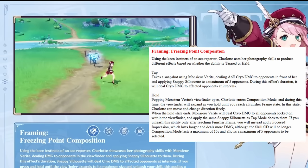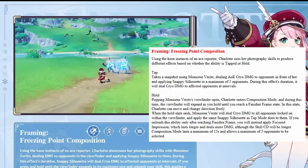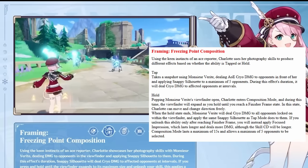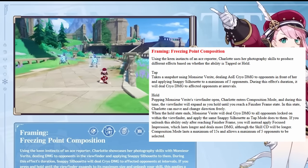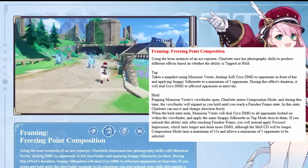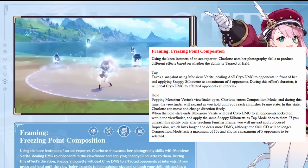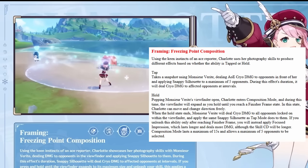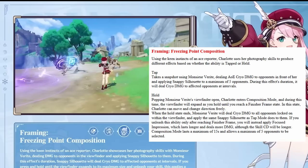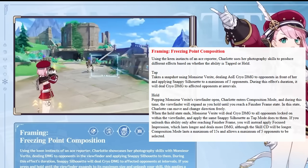The tap version of her skill has a cooldown of 12 seconds and the hold version has 18 seconds. You might be wondering whether to use her tap version or hold version. Unlike Nahida, the hold version needs you to hold her elemental skill for a few seconds to mark the enemy. Due to this, she will take up more field time and she may get interrupted during this time period. So I would recommend you to use the tap version. However, in long runs like with Wriothesley, you might want to use her hold skill if you use Tenacity of the Millelith on her, as the tap version only lasts for 6 seconds. You can switch Tenacity with Noblesse Oblige if you don't want to use the hold version of her skill. The hold version can also be used when enemies are spread out and you need to apply cryo on all of them.